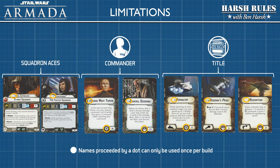Now a quick reminder on Commander upgrades and title upgrades. Only one Commander upgrade can be purchased per fleet. Also, the ship that the commander is assigned to becomes the fleet's flagship. Title upgrades can only be assigned to a specific type of ship. There are three title upgrades in the core set, one for each type of ship. Now that we know the available components and the limitations, let's look at building fleets.